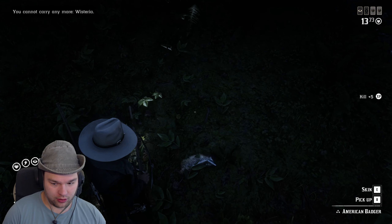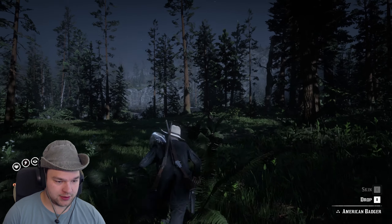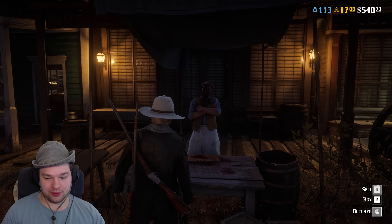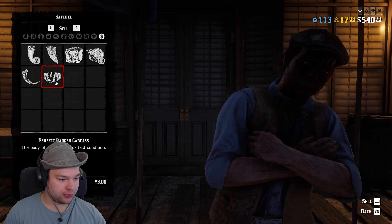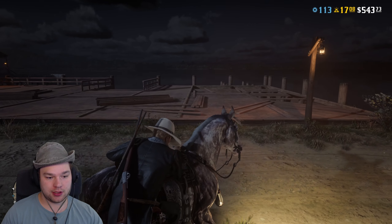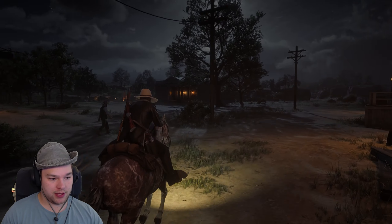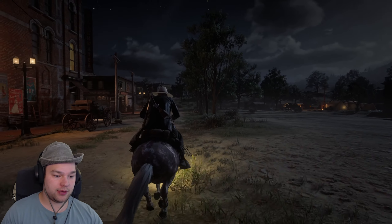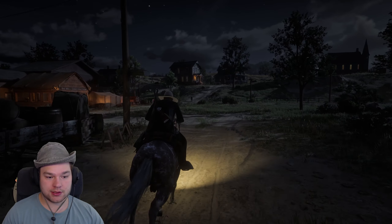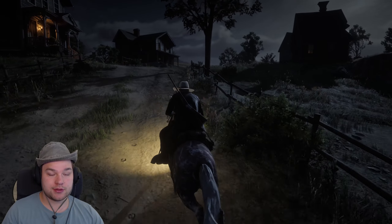Yes, I got him! Let's go see how much this guy sells for at Blackwater. Hello butcher — three dollars for a perfect badger carcass. That's pretty good I guess. They're pretty hard to find, the level 3 badger, but if you find one you might as well take it. Anyway, hope you enjoyed that quick little Red Dead Redemption 2 Online video — see you in the next one, bye!